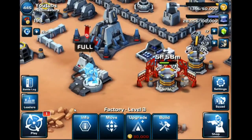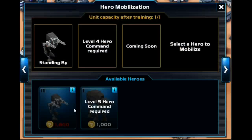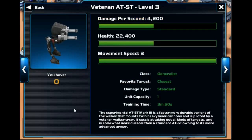Let's not forget that at level 4 headquarters you unlock a Hero Command Center. Here you can actually build some great heroes. This is the Veteran AT-ST — this one is a beast of a unit. It attacks rapid fire, 4,200 damage per second, and has a good amount of health: 22,000. So you combine this with some droid units and you have a very, very powerful hero unit that is hard to kill. The downside is it attacks the closest units. It only takes one unit capacity and you can only use it in player vs. player campaigns.